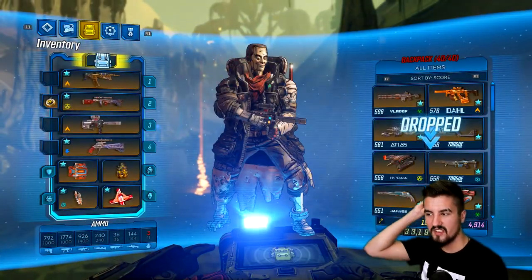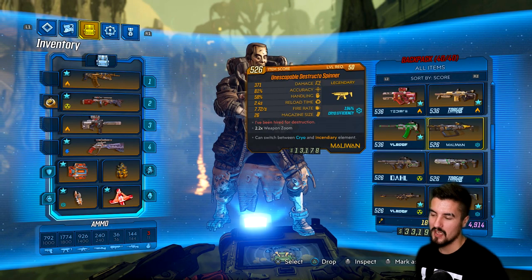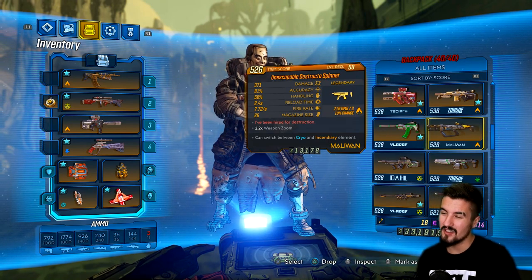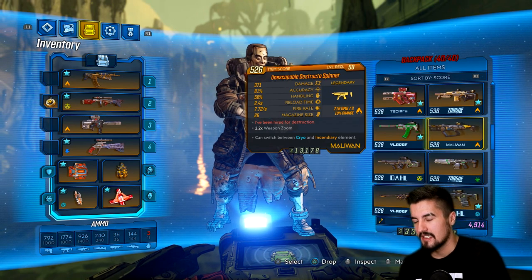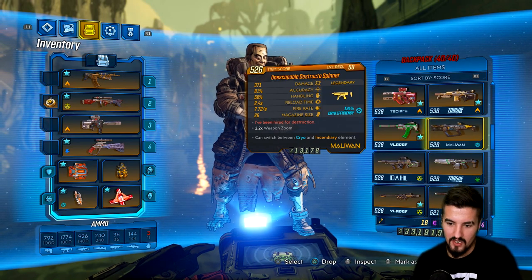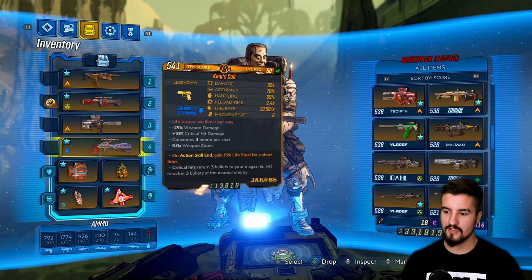Is this one better than Queen's Call? Probably not. The reason I'm keeping this one is that it's good for Amara because it has two elements that fire at the same exact time, though it is a slow projectile. I already have a very good version of the Queen's Call, it's just not fire-oriented, and a lot of the bosses you fight end up being fire-oriented.